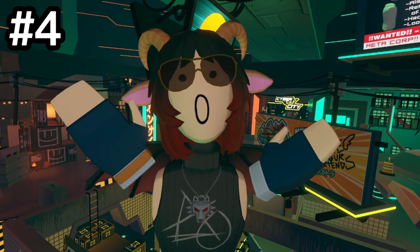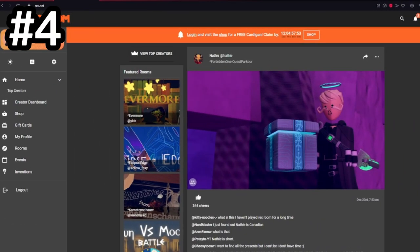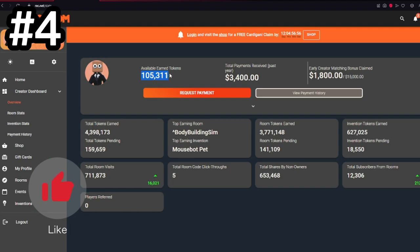Did you know that you can actually check the amount of tokens that you've earned from rooms and inventions on RecNet? All you have to do is go to www.rec.net, click this little icon here, and you'll see the amount of tokens that you currently have in your account as well as the amount of tokens that you've earned in total.